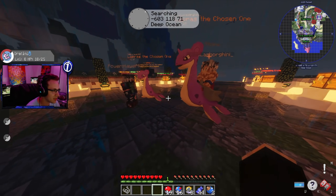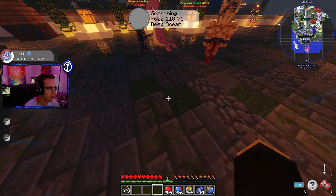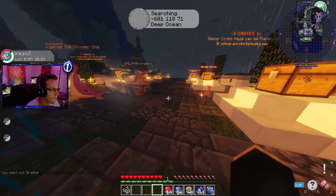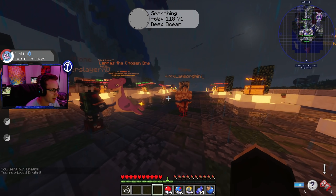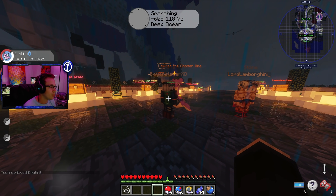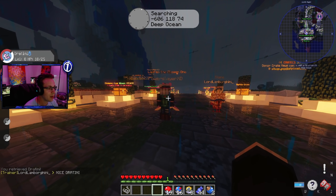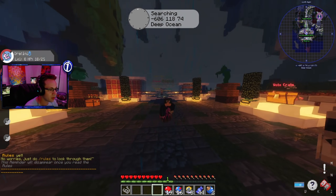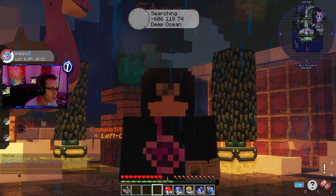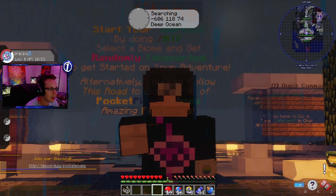It looks like these guys have some Lapras — and Lord Lambo is here, he's actually from my community! We are vibing, we've got Dratini out here, playing with people from my community. Make sure you guys join the Blue Realm, get your free crates, which we will be opening in the next episode. If you enjoyed this episode and want to see more, drop a like, subscribe, and leave a comment saying you're hyped for this series. I'll see you guys in the next one — peace!